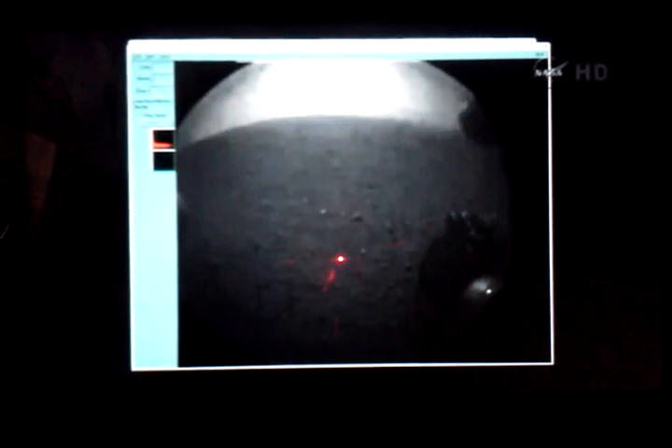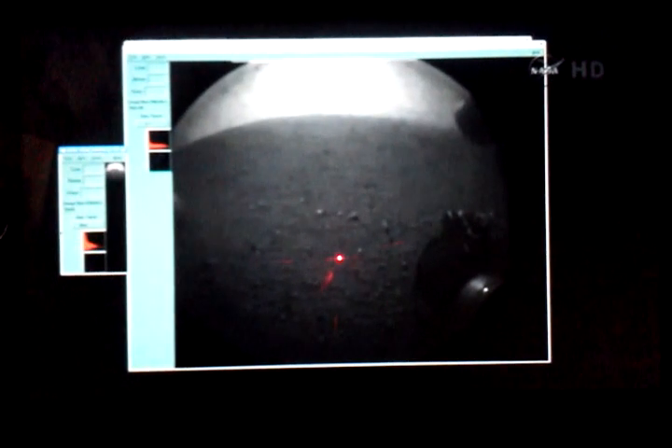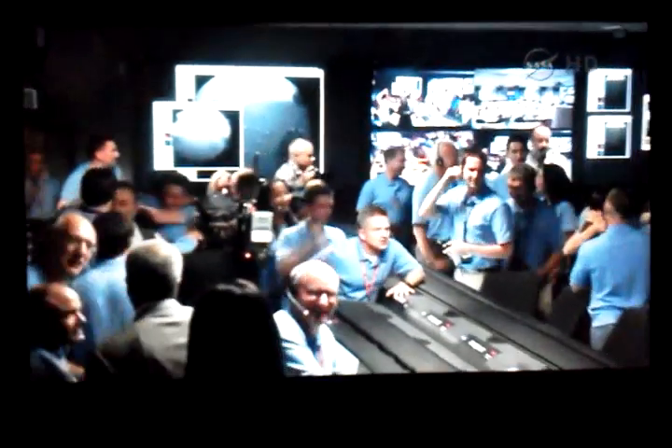Now we have another image coming down. This is the view looking the other direction — it's still being processed. You'll see it in just a second. This is another thumbnail image. That's the shadow of the rover on the surface of Mars.